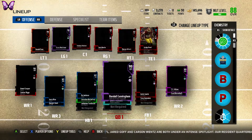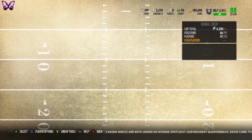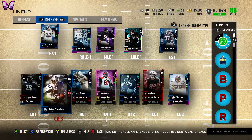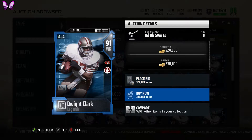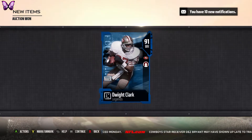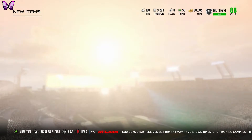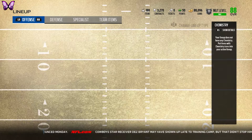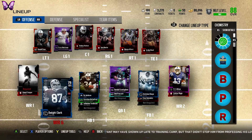We're going to move Mel Blunt out of the lineup, get Deion Sanders back in, and then sell Mel Blunt and probably sell Joey Bosa too. I sold Amari Cooper and I'm buying this 91 overall Dwight Clark for 330k — not bad at all. I was looking between him and Chris Carter — they're both the same overall, but Dwight Clark is one overall higher than Amari Cooper. I'll go ahead and put him in.